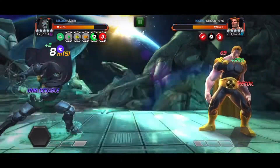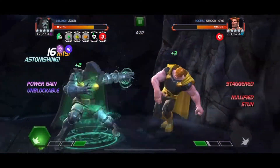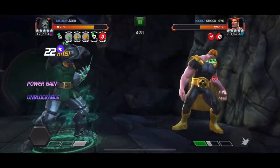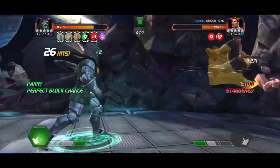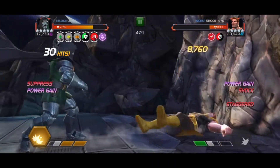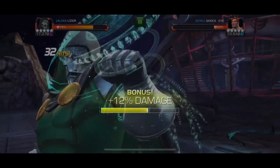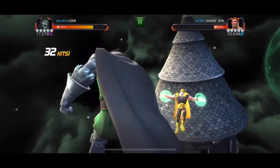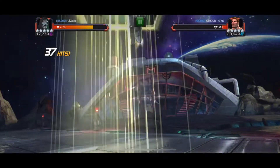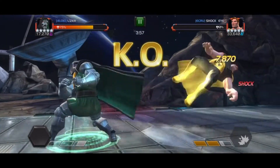With Doctor Doom, every time you nullify a power gain — or even stagger one — you end up with that power yourself. I believe that's his sig ability. It's a little bit harder to do Doom's rotation here because you're having to throw specials or you're not gaining power. But against Hyperion, since you're stealing his power gain, it makes it substantially easier. I'm going to go ahead and drop the Special 3 — it'll do a ton of damage, plus I have class advantage. It doesn't quite kill him, but a couple more hits should do it. Just one more combo and that fight is over.